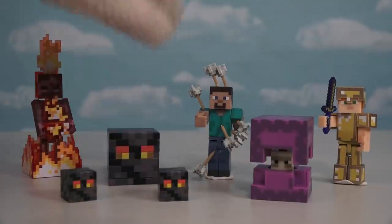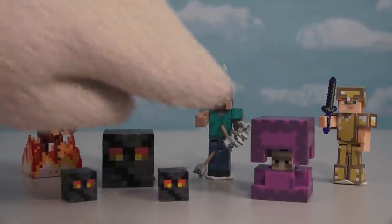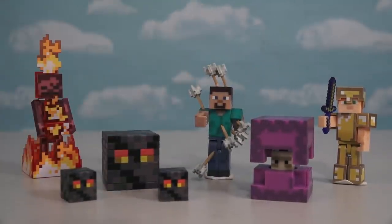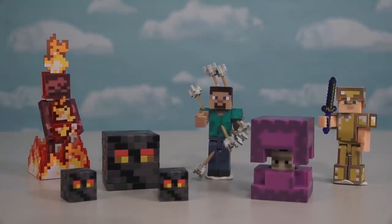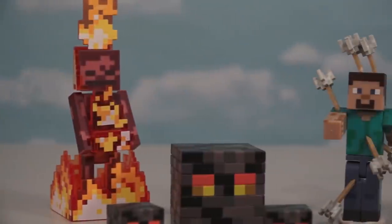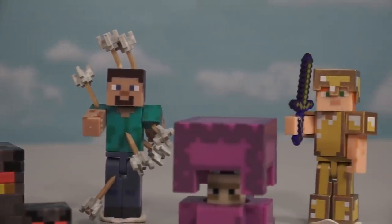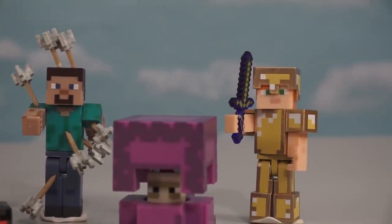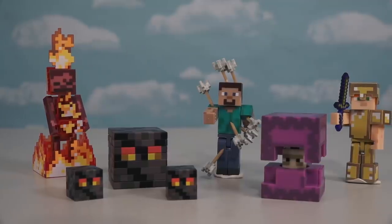Put all these guys together and this looks like one awesome set for series 4.2! I just love the characters they're bringing us now, because this is the first time we've gotten a Shulker and a magma cube. And even though we've gotten skeletons before, they managed to make this skeleton look like one of the best in the bunch. I have no idea if Jazwares is going to make a series 4.3, but if the lineup looks this great, I say bring it on! Alright kids, there they are — the Minecraft Jazwares series 4.2!